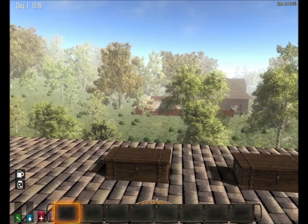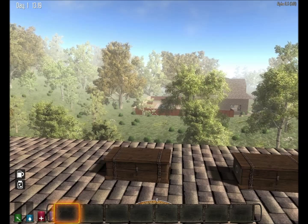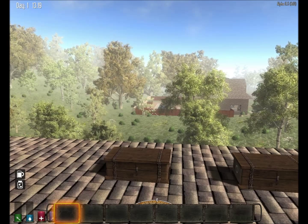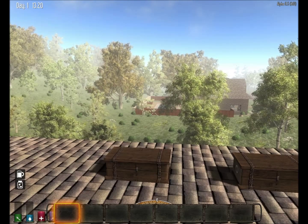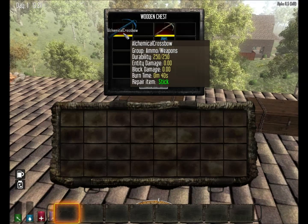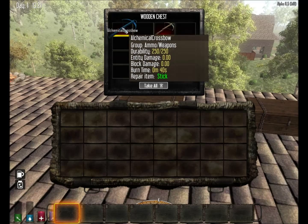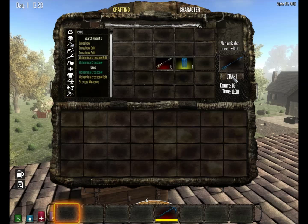Hi everybody, I'm Roy Falk and welcome to part four of my mod spotlight on my alchemy mod. In this part four we are going to look at weapons. Now my favorite weapon is a crossbow, and we all know that the crossbow works really well — it has an entity damage of about 50, but I thought doing an alchemy mod I'd like to create a crossbow that has a little bit more power.